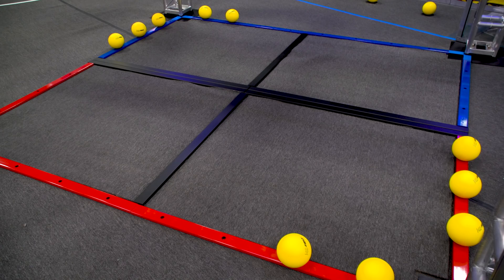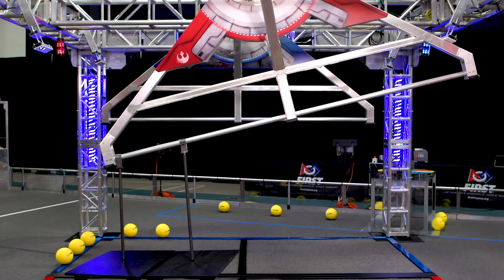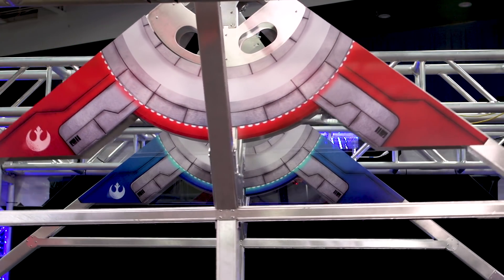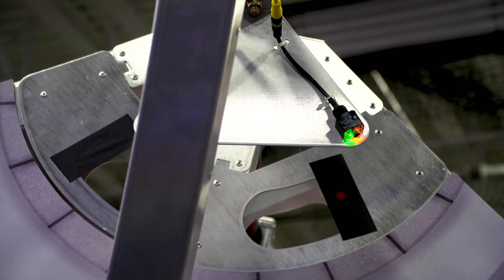To make the shield generator operational, alliances need to earn the required endgame points. These endgame points are earned by parking in the rendezvous point, hanging on their generator switch, and getting the generator switch level. The level range is plus or minus 8 degrees from horizontal, as measured by these photo eyes.